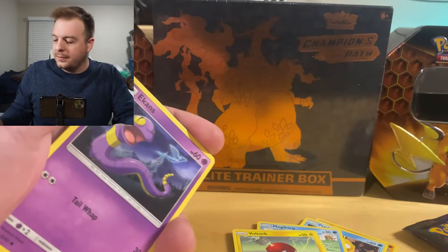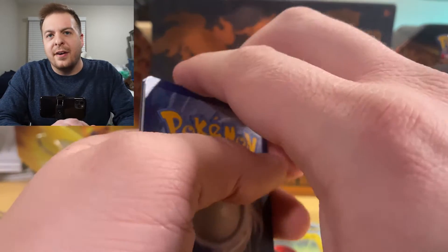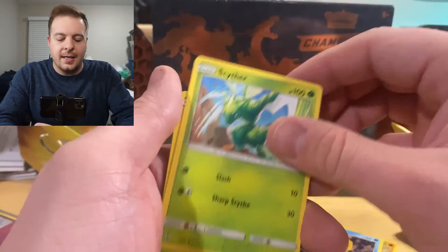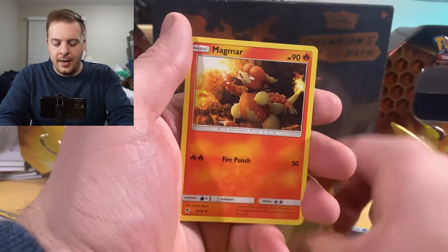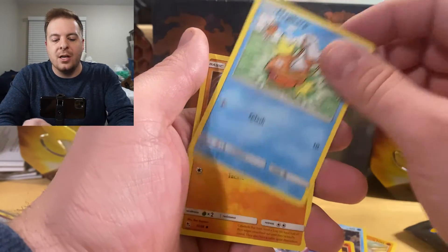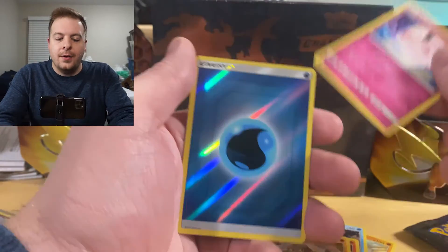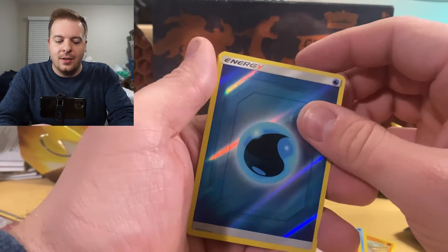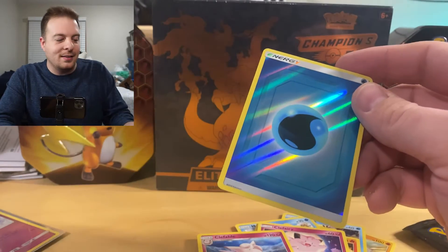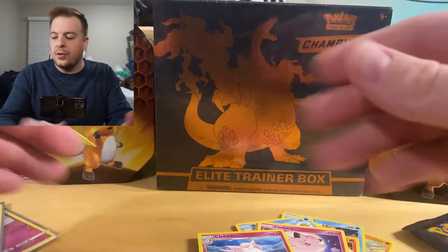Code card, boom. One, two, three, and a four. We're gonna go fire because I'm feeling fiery. Ooh, dark — that's okay. Got a Scyther, Metapod, Magmar, Ekans, Cubone, Magikarp, Geodude. A Clefairy — we like those, we like the full arts. And a Clefable. I mean, this is still kind of a hit — those are actually not bad.